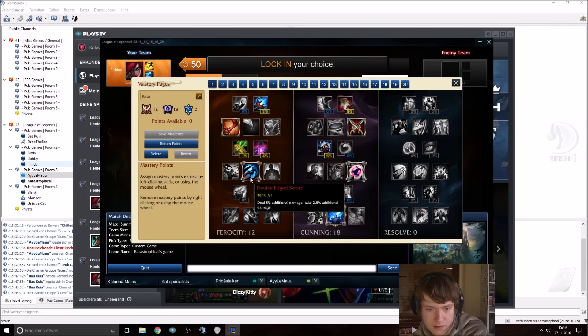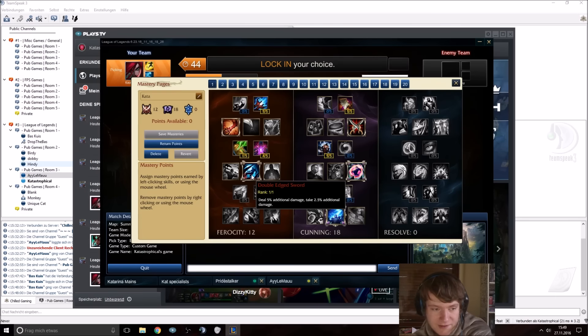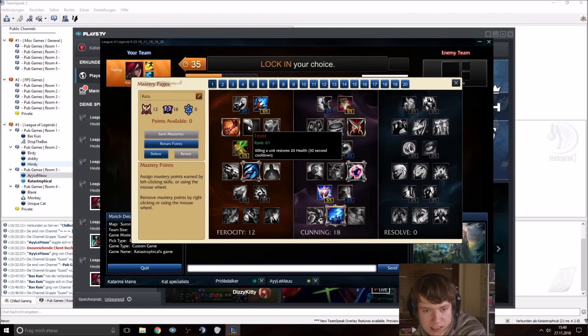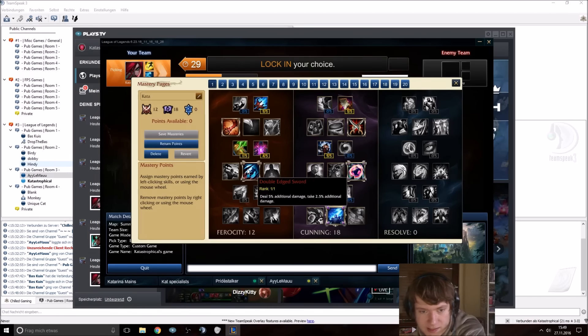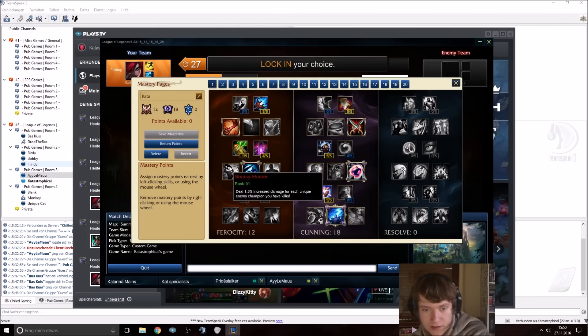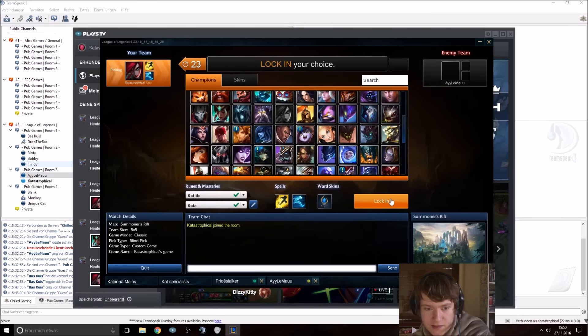Oh, that got changed. Yeah, that's not the CC mastery — that's what you wanna take. That's very, very strong. Only for level 1, 2, or 3 all-ins. Like if you don't intend on all-inning your opponent early on, what you want to take is Feast in the second row — the middle mastery — and Bounty Hunter or Battle Trance in the fourth row. Double-Edged Sword is not that good out of laning phase.